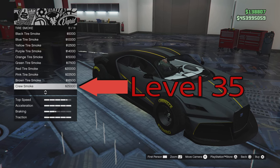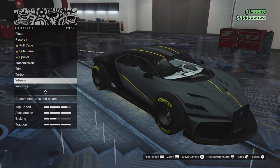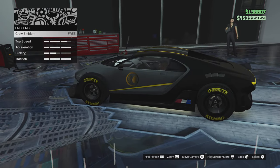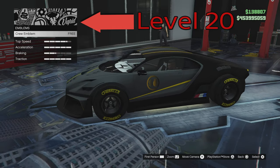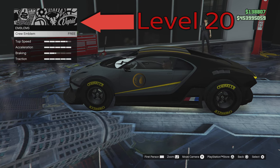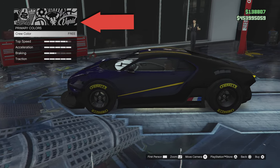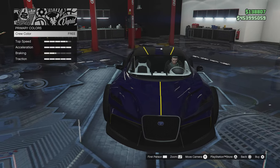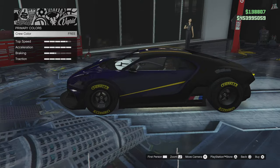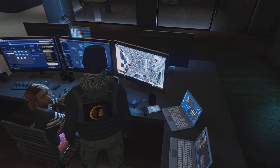By far the best one, if you ask me, is the crew smoke for the car. I did level 35 — hear me out, I was excited. You can do red, white, and blue smoke if the crew member knows how to do that. And then level 20, you can put your logo on the car, which is awesome — sport your logo around town. As far as the colors, there are some modded colors too; only certain crew members know how to do it, so again, this is a plus to joining a crew.